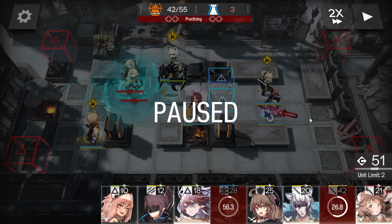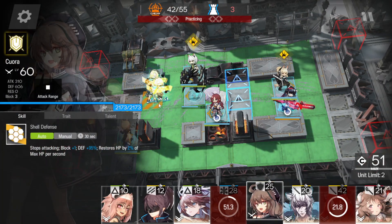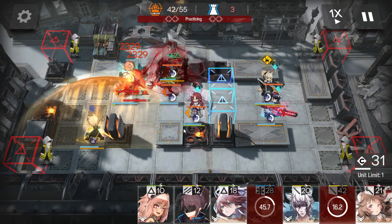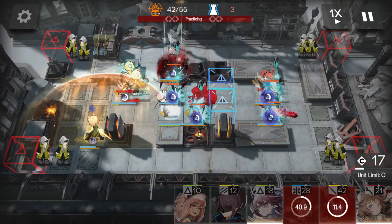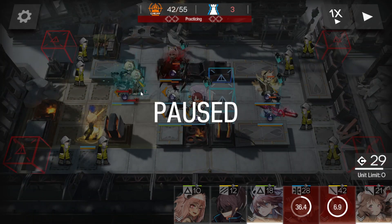Now we're going to stall and then pop Malinar's skill. Use Cura again. Myrtle's skill to heal. Silverash. When the boss reaches half HP here, one of your operators is going to get marked — usually somebody further away and isolated.